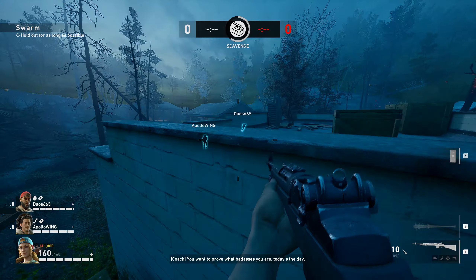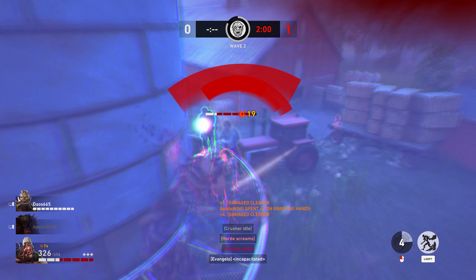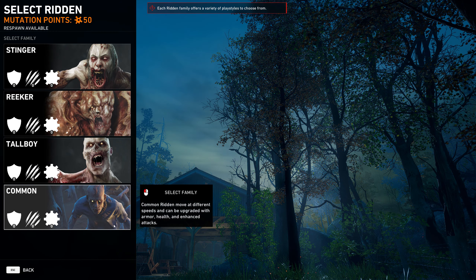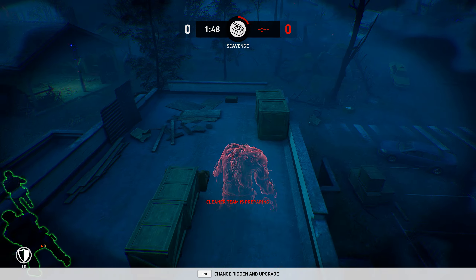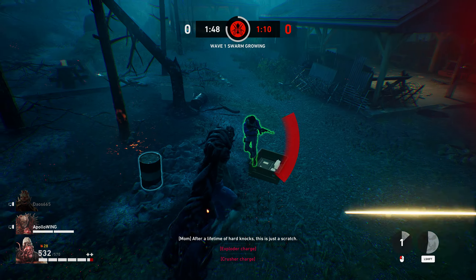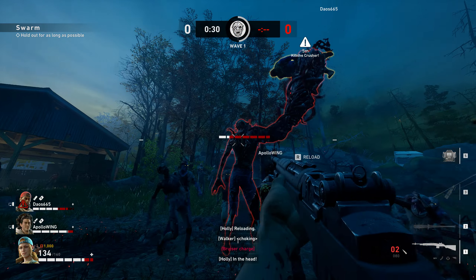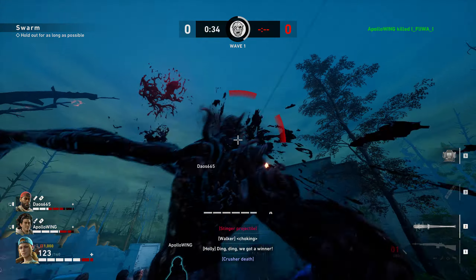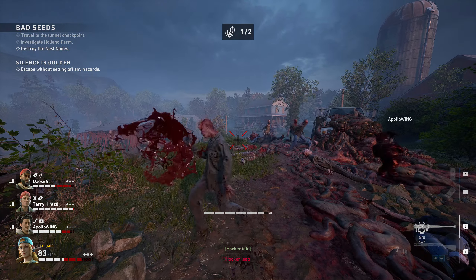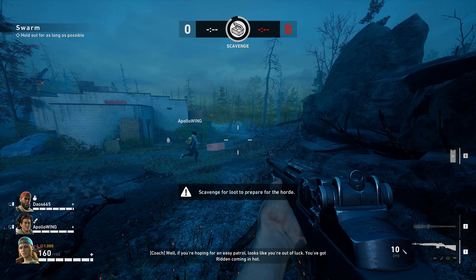The versus mode was really disappointing. Matches are 8 players confined to very small arena-like locations that shrink over time. 4 humans try to survive against 4 player-controlled zombies with some AI helpers. There's a scavenge phase where zombie players wait for humans to loot, then battles begin — humans survive as long as possible, then teams swap and try to beat that survival time, repeating in a best-of-3. It feels more like a battle arena game compared to Left 4 Dead 2, which I think did it far better. In Left 4 Dead you do campaign missions while opponents spawn as special zombies to hunt you — but I can understand why they moved to closed arenas, even if I don't find it fun.